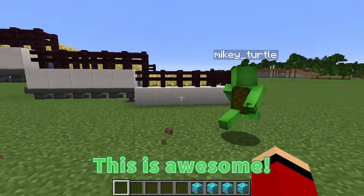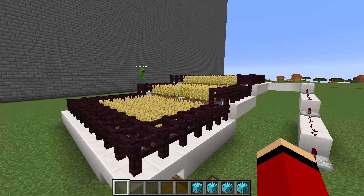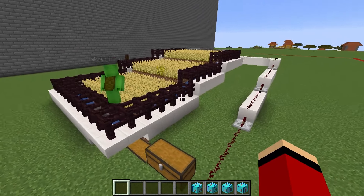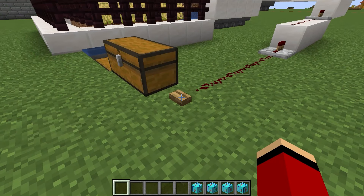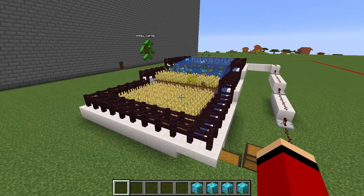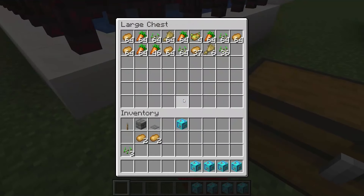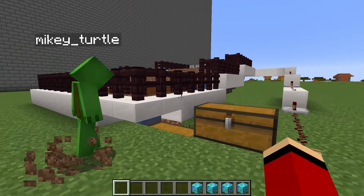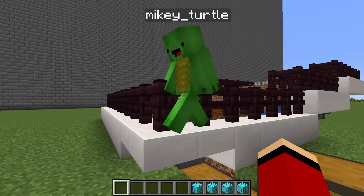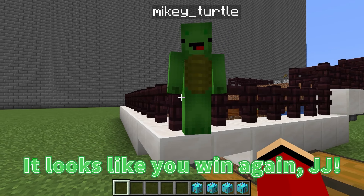No way! I made this in three minutes! Look! Holy smokes! This is awesome! I like how there's three levels to it — they're all so big! Did you notice this button earlier? Watch this — three, two, one, go! What's happening? All the crops have been harvested! No way, this is a fully automated field. All the crops end up here. Pretty cool, huh? You made all this in three minutes? In terms of size there wasn't much difference, but this fully automated harvest system is too awesome! It looks like you win again, JJ!